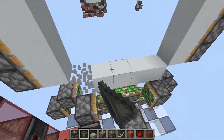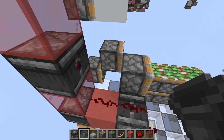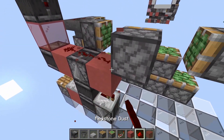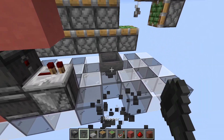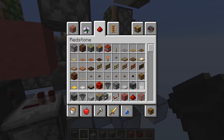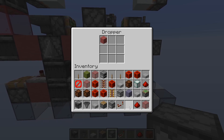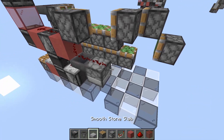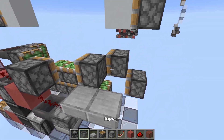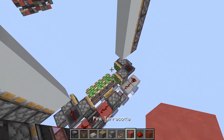First we need to power these three pistons. To do this we place a hopper here, dust, a block with dust, go down one block, place a hopper facing this way into a dropper which faces the hopper, an item inside to silence it, dust on top, then two slabs like this and another hopper. And this already powers these pistons.